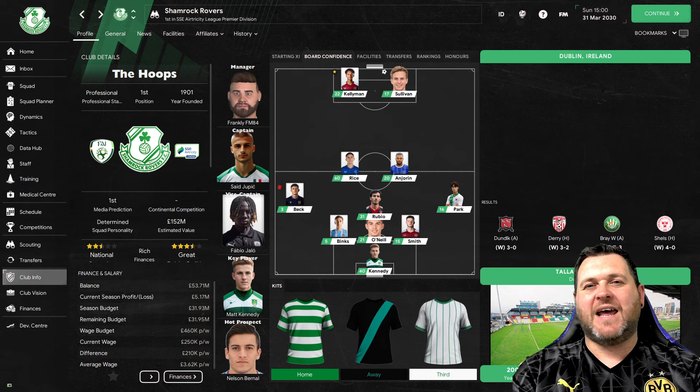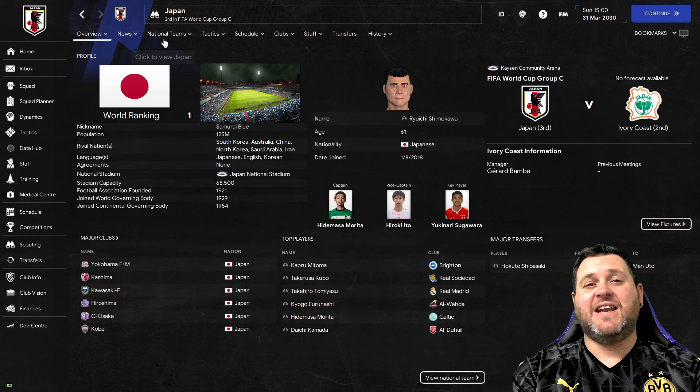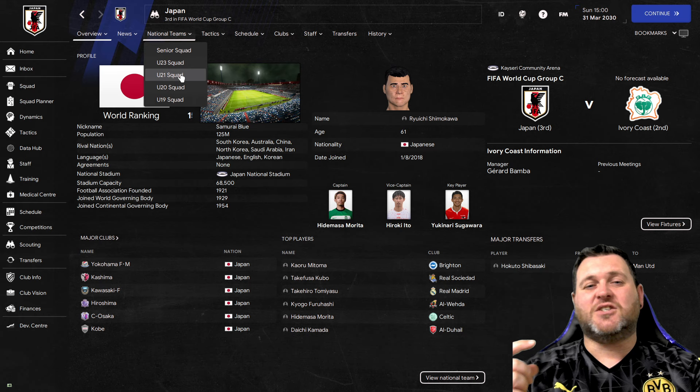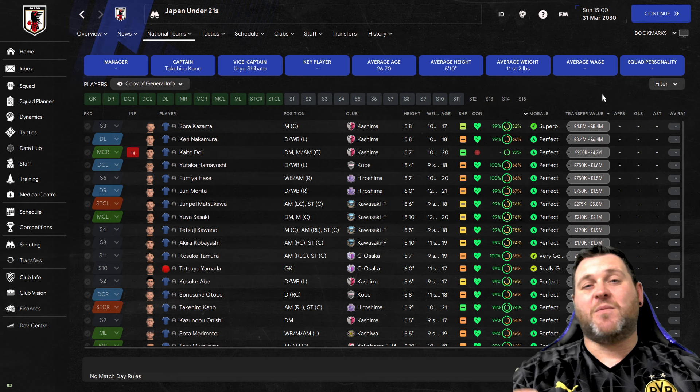The first thing to do is go to the search bar at the top of the screen and pick any country you like - it can be a big or small country. For this video we'll go to Japan first. Type Japan in, click the button, then go to national teams. From the drop-down, pick their under-21 squad, because we want to find players aged 15 to 21. Once in the squad, you can sort players by transfer value, which gives a good indicator of quality - players valued highly tend to be good.